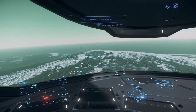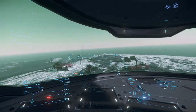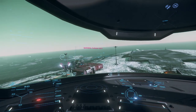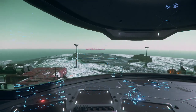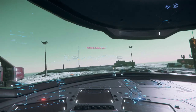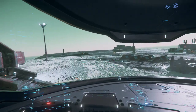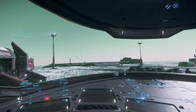I believe it was that building that I went into the first time, so we're going to come over to — yeah, this one looks like the normal sized trading station buildings. Stop. I know I'm not parking close, I don't care. Land. Got to put the landing gear down first. There we go, and now we're done. Let's see if this is the correct building.